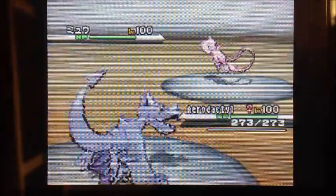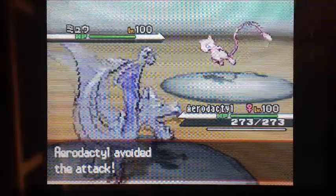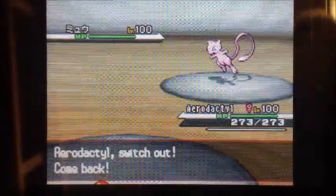I have no idea what to expect facing a Mew, so I just set up the Stealth Rocks right away. He goes for a Will-O-Wisp, unfortunately he misses. In the long run it wouldn't have mattered based on what happened in the rest of the battle, but it's just unfortunate when he does that.